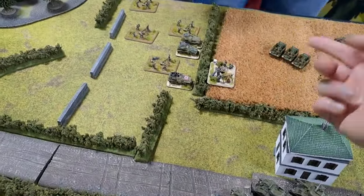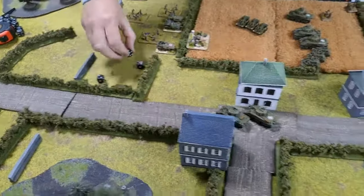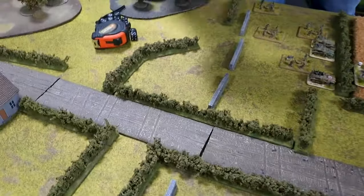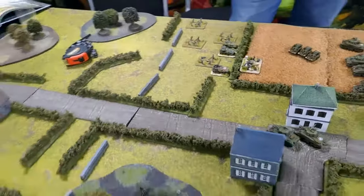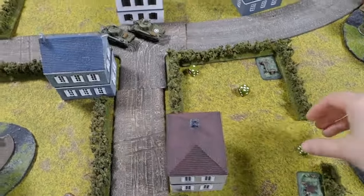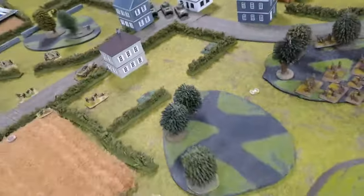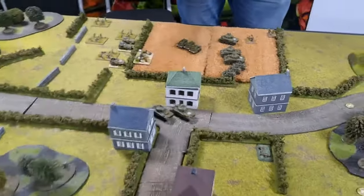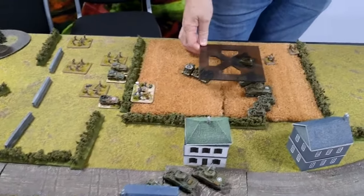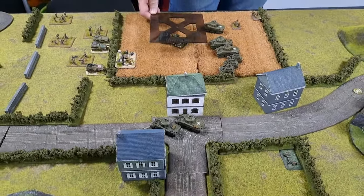Six cannon shots into the Wasps on fives — one hit each. AT 8-5, so I need fours to equal. One bail on the objective Wasp. The 12cm mortars won't hurt the Shermans but can target the HQ if wanted. Bear in mind: one more British unit destroyed is a minor victory for the SS. The 12cm mortars fire — hitting on fours for terrain. Two hits on the bailed-out tank and the other two. One kill chance — that's a kill.